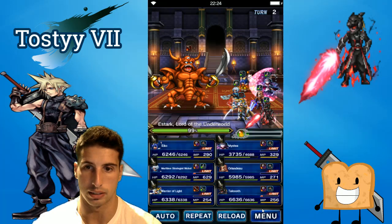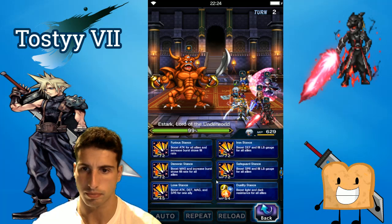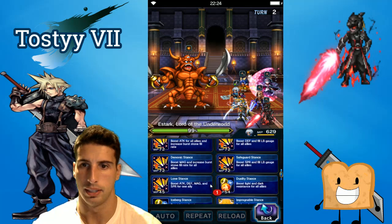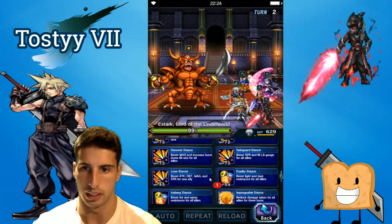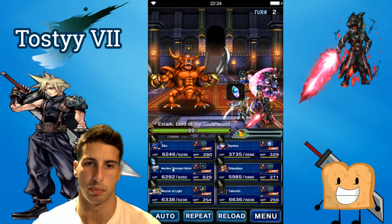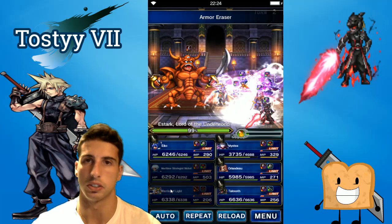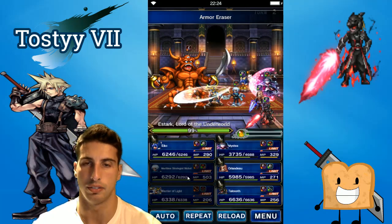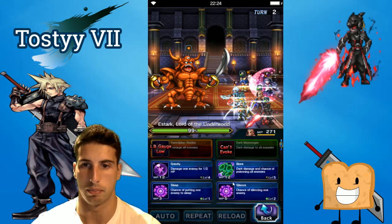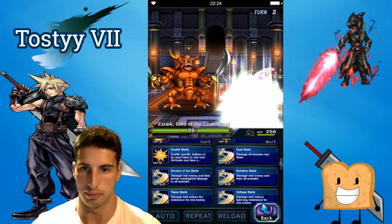Our dark resistance is a little lower but we have our friend Nicole here — we're gonna boost our dark resistance. We're gonna start building up our spirit, and Warrior of Light is gonna break defense and spirit. You can break all those stats, so if you guys have a good breaker just bring one right off the bat, and this is how we start doing a little bit of damage to the boss.